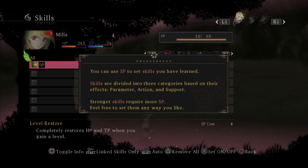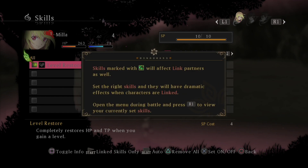Skills — let's look at skills real quick. You can use SP to set skills you have learned. Skills are divided into three categories based on effects: parameter, action, and support. Stronger skills require more SP. Feel free to set them any way you like. Skills marked with this symbol will affect linked partners as well. Set the right skills and they will have dramatic effects when characters are linked.